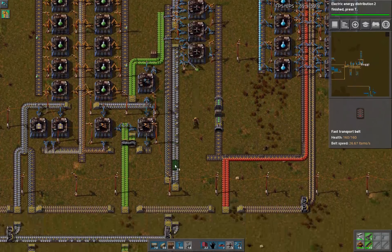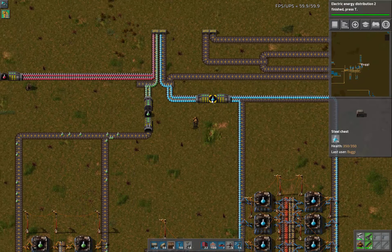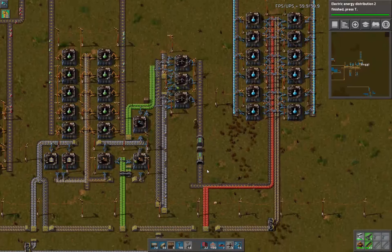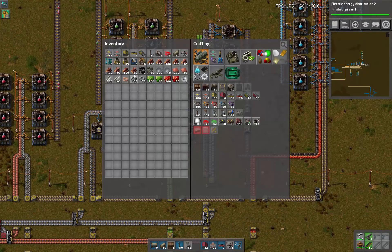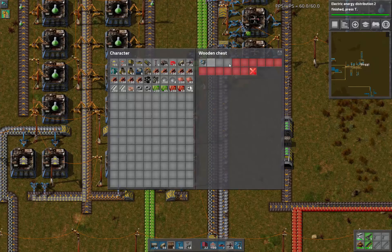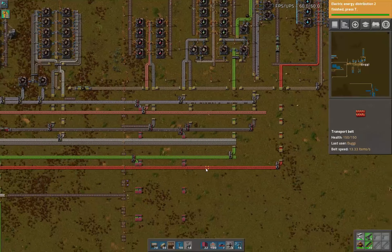Look at the gears over here — totally ran out of drills, but we've got enough saved up now, plenty saved up for nuclear on all of these. That research takes a long time to finish. I'm probably going to need some more inserters here eventually, so I might want to power this back up again. There we go — this is already limited. There's a little bit of extra for the inserter action there and our gears are still going great.